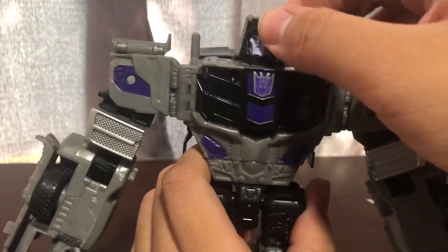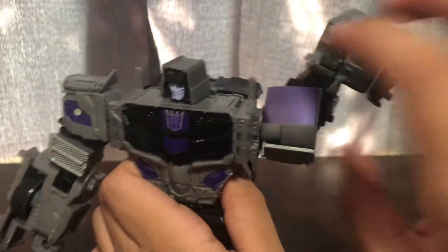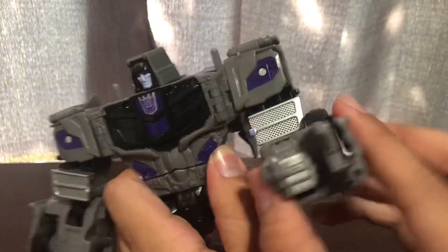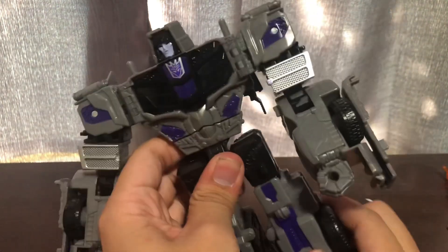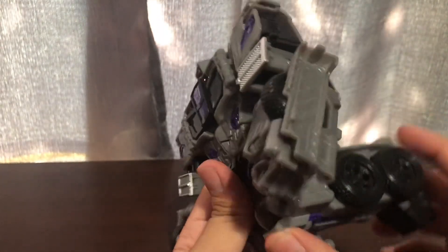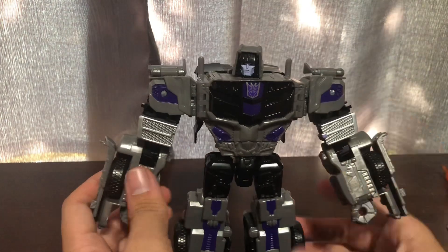You do get gray forearms and black hands, black thighs, and the legs are very Optimus Prime — so at least they gave them bits of purple. Articulation-wise, the head is on a ball joint so you can look up and do a 360. Shoulders can go forward; arms can go through 90 degrees at the elbow. You do get bicep rotation.